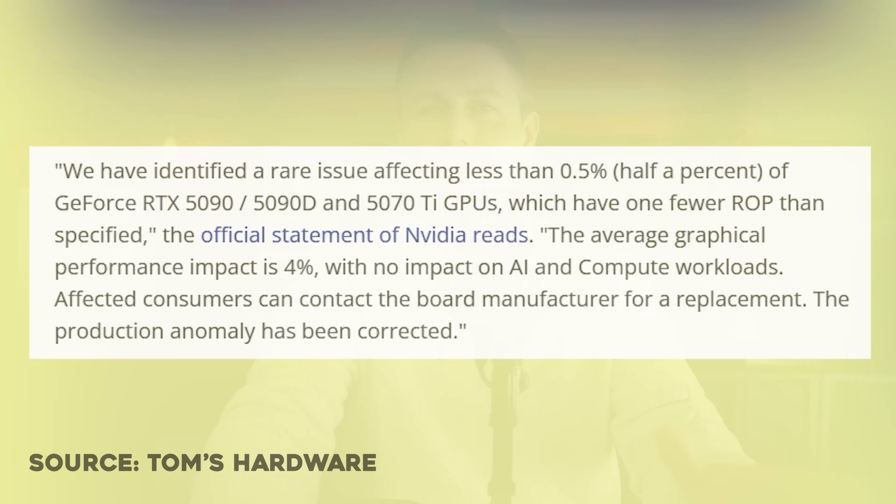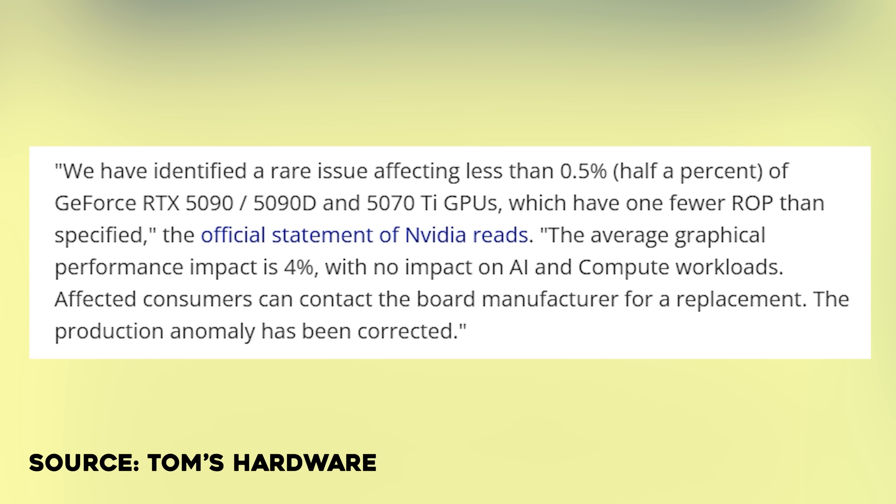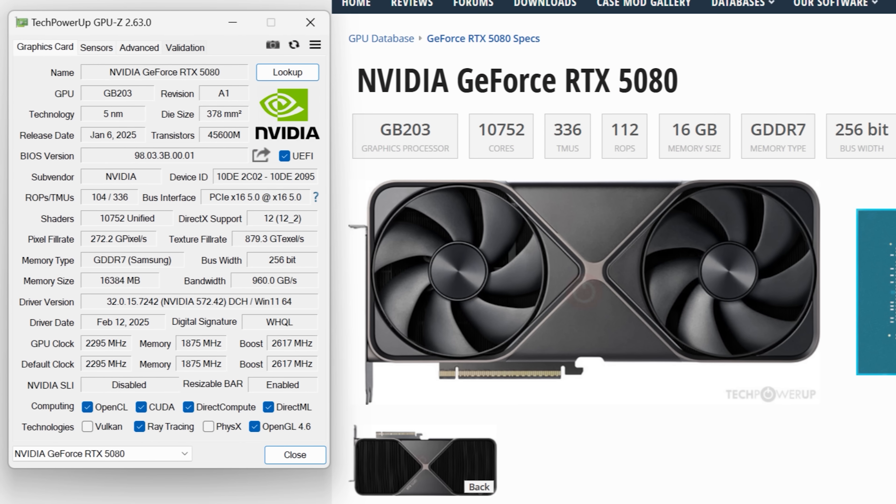Back to the missing ROPs issue: it's been reported that this is a problem from the factory — Nvidia had these defective units and shipped them to board partners or put them in Founders Edition cards, and then those units made it to shelves. According to a statement issued to Tom's Hardware, Nvidia is aware of the problem and says it affects roughly 0.5% of users — one in 200 RTX 5000 series GPUs. They mentioned only the 5070 Ti and 5090 were affected, but we've since learned the RTX 5080 is also affected. It seems like a fixed number of eight ROPs are always missing.